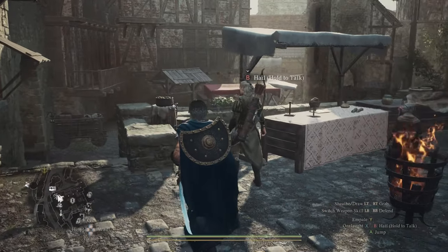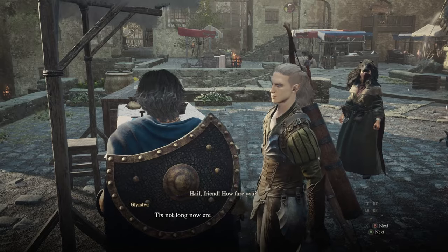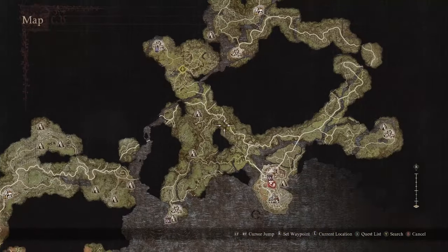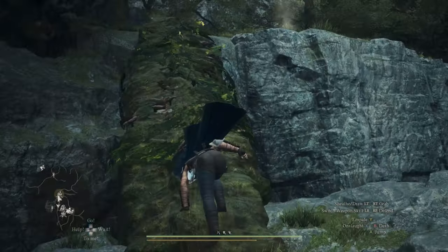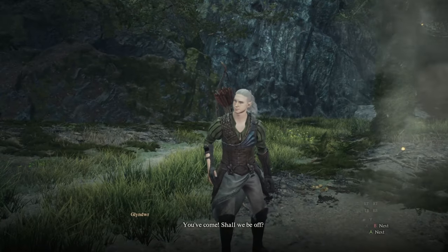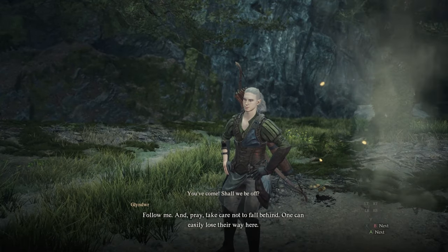For part 2 you'll have to meet him back at Vernworth in the same spot he was before to start the second quest called the Trial of Archery. Before visiting the next area, I would recommend switching back to a vocation that you have leveled up or have good weapons for, just to make your trip through the forest and fighting enemies a little easier. You no longer need a bow or to be on Archer to complete this quest.